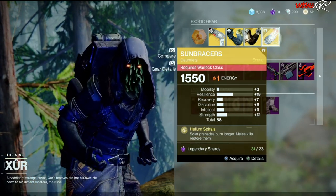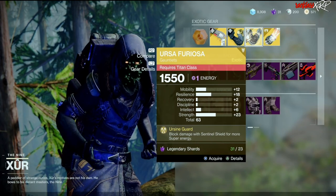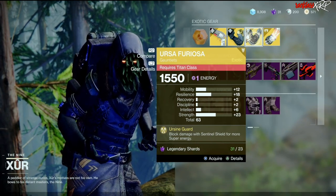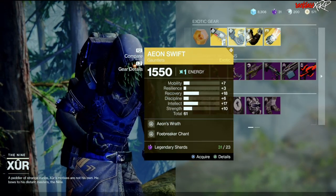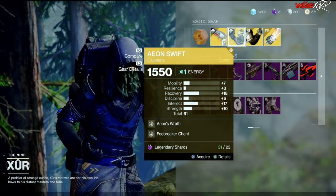The Ursa Furiosa definitely has a decently high roll, so if you guys do not have that I would definitely get it. As for the Aeon Swift, I would probably just stay away from it.